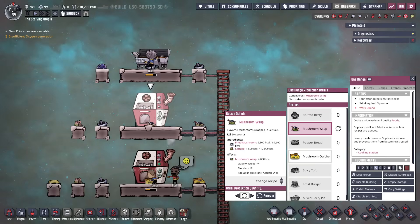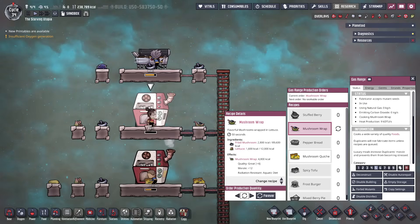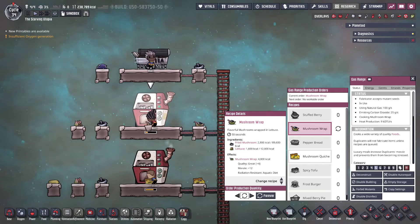And there are 2 more ways to use the fried mushroom in the gas range. The first is to combine it with lettuce to make mushroom wrap, which has a great quality. As I mentioned, this is useful for wild farming, and each dupe needs 6.24 wild plants, or 1.56 domestic ones.